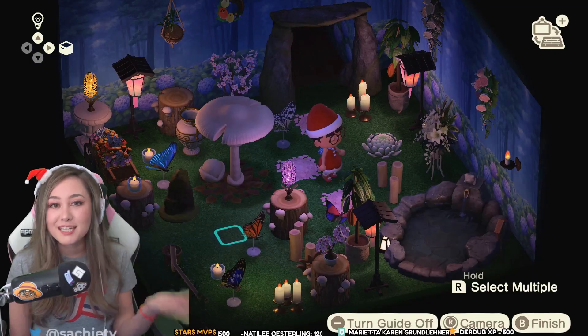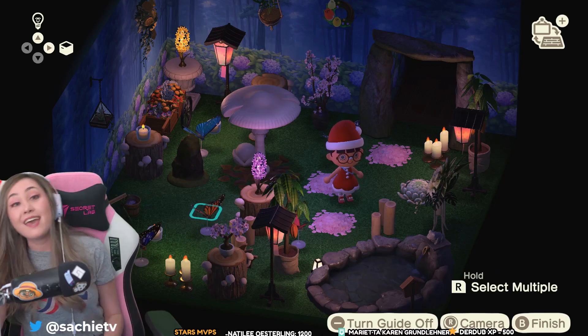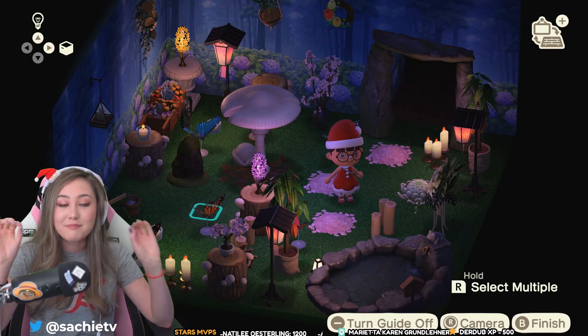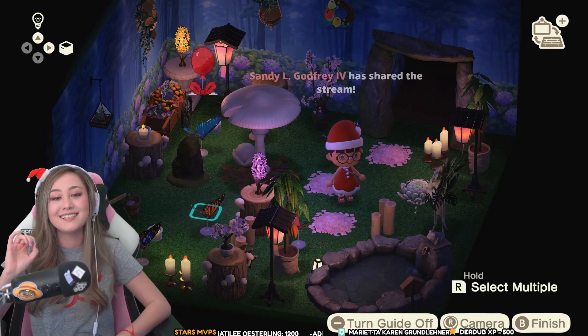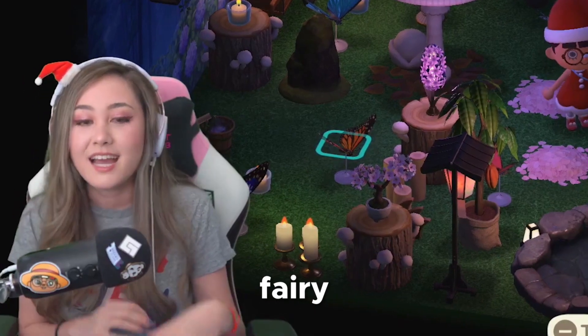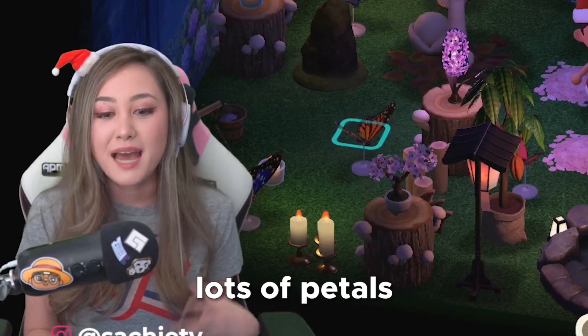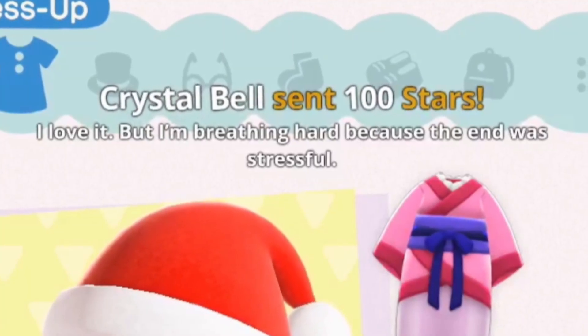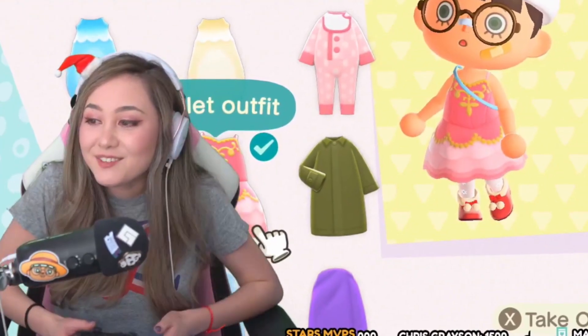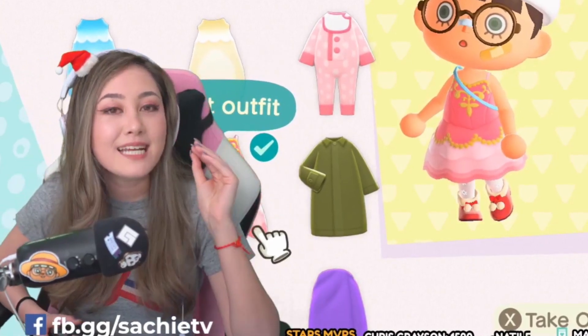Okay, we're done. This is what we managed to do in 25 minutes. This is so messy. If this doesn't encapsulate my designing style, I don't know what does — just literal garbage everywhere. The theme is flower, this was the easy theme. I thought about doing a fairy, enchanted, grassy space — very glowy, lots of petals, very calming. I love it. But I'm breathing hard because the end was stressful. It's clutter flower core. I made it intentionally busy.